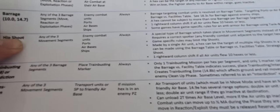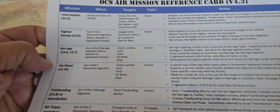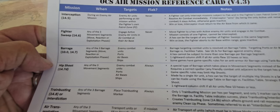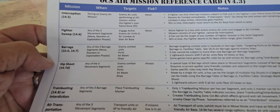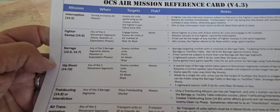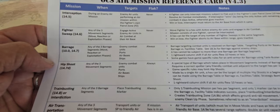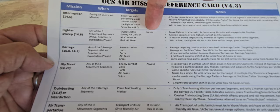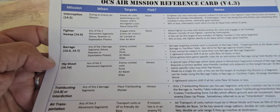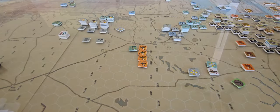This comes with the MMP magazine — I think it's called Special Operations — the most recent one with the Luzon OCS game. There's a whole bunch of these charts, very useful if you're familiar with the rules and just want to quickly look something up. I can see that for fighter sweeps I don't have to suffer flak — that was my first concern — very handy.